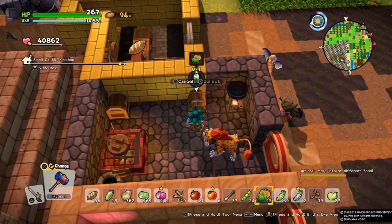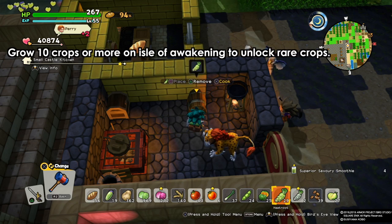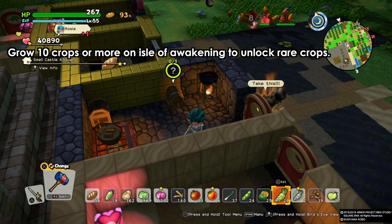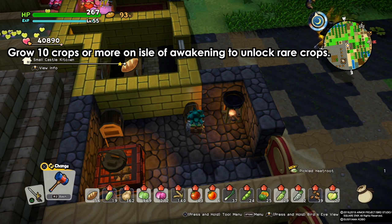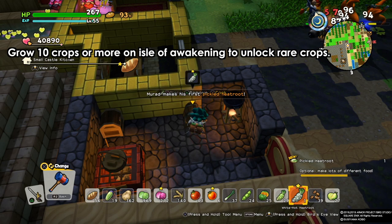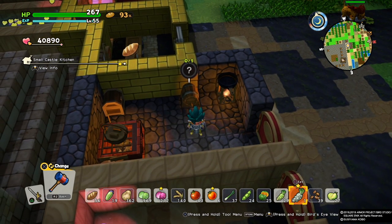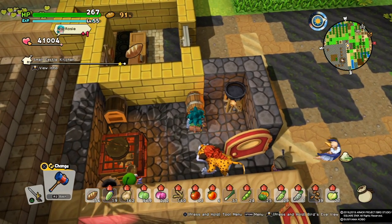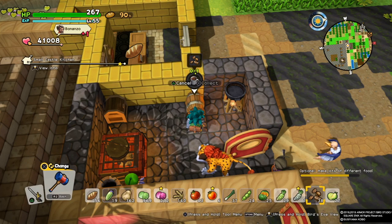For the rare items or rare vegetables, you need to actually grow 10 types of vegetables or crops on the Island of Awakening and you'll unlock them. Don't worry — there are more than 10, so you'll unlock it fast. You actually need to unlock it for the breeding trophy. Surprisingly, some items here have completely different outcomes.